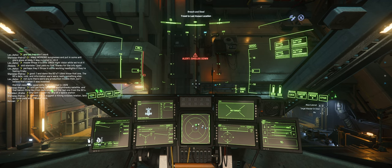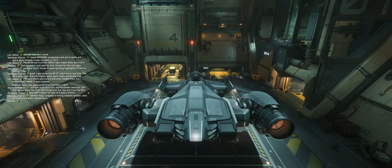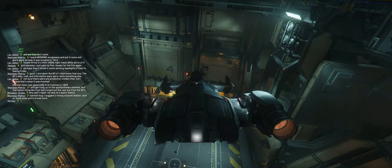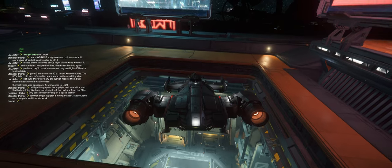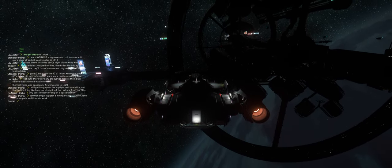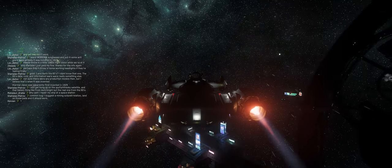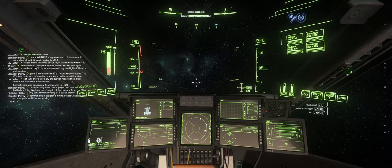I have controls mapped to my HOTAS. Let's take an external view and slightly go and depart. My throttle was set in the moving position, which is a little bit disconcerting. Picking up the landing gear, turning away, and boosting away.